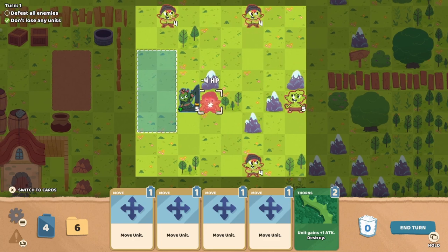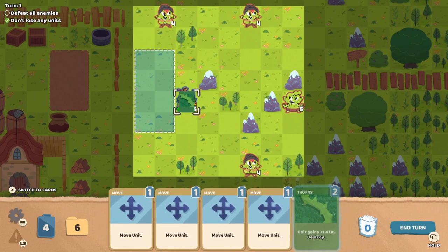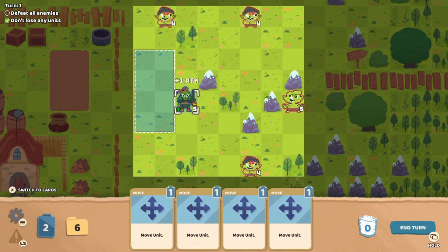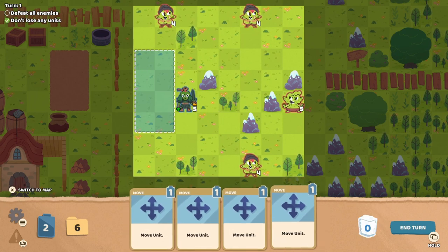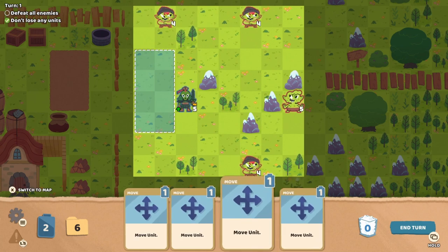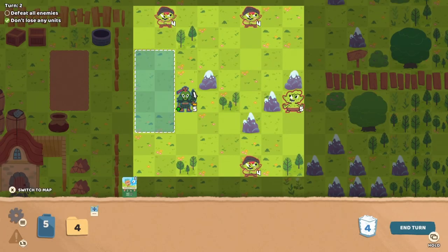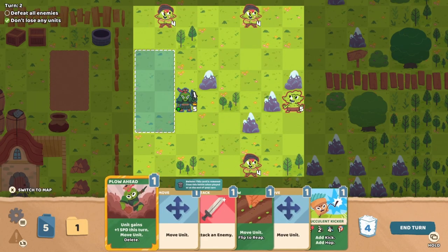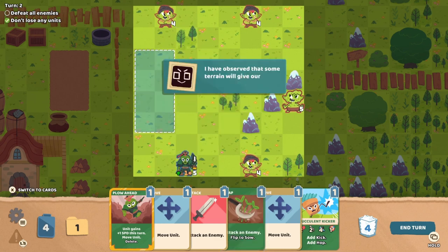Should be able to kill them — I don't think any of them can reach me. We could use this to give our Thistle friend plus one attack. Let's end the turn. Oh, they didn't move — interesting. We have more stuff to do now. Move unit — flip to reap. Attack a unit — flips to sow after use. This card will be transformed into a new card. Interesting. I have observed that some terrain will give our units a bonus — these forests will give a unit extra defense against an attack.